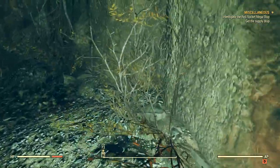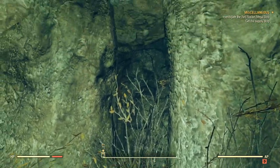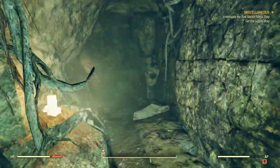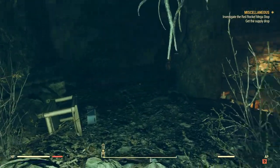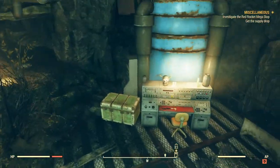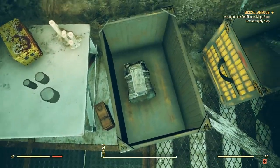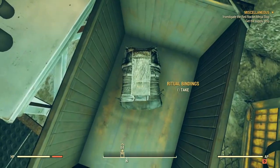Once you get to the candle, be on the lookout because right here will be a little plant — this entrance is kind of hidden. Pop on in and go straight down the tunnel. Once you reach the end of the tunnel you'll come to a small room, and your ritual mask will be right here. In this little cubby or basket will be a ritual binding.